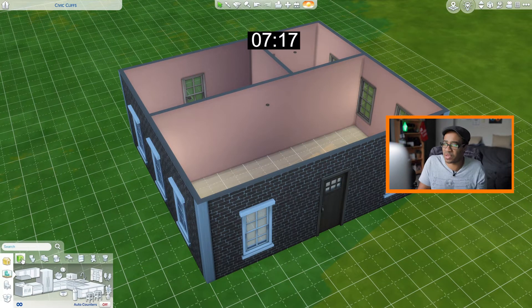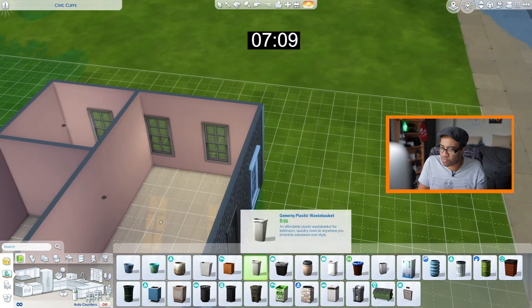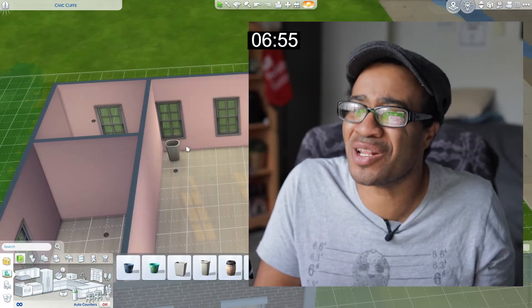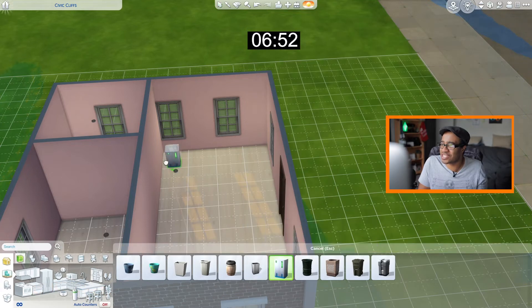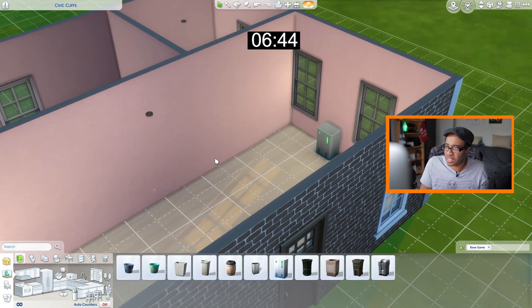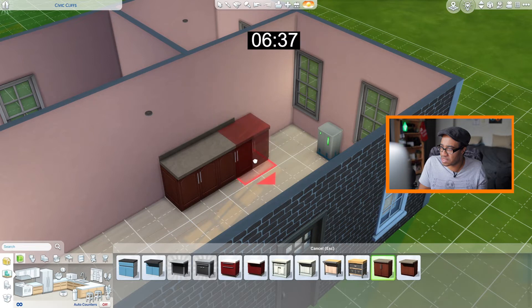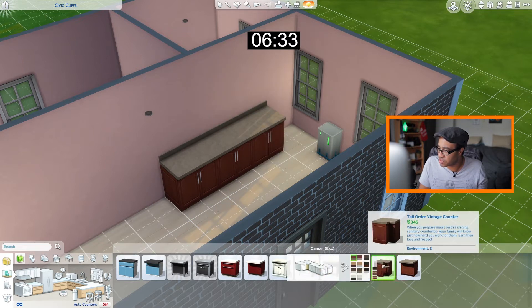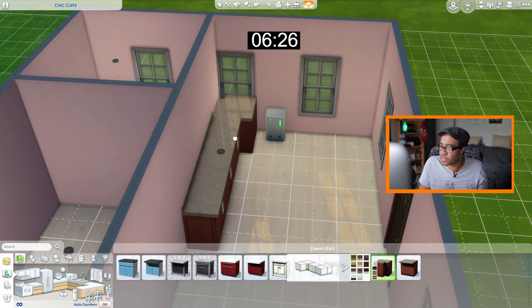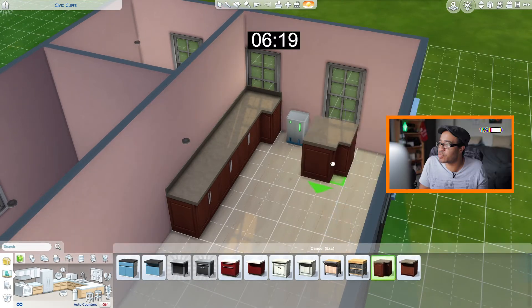Let's work on the kitchen first — we've got to make sure we got all our appliances, plumbing, all that good stuff. We even need a trash can up in this joint. Actually, let's put the touchless recyclable trash can — the one where you make money from it. We'll put that over here for now and get into the kitchen area.